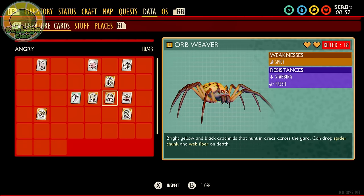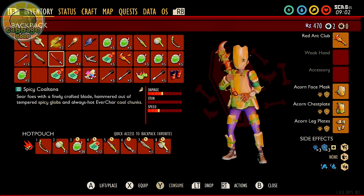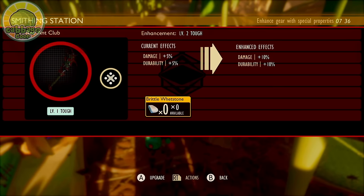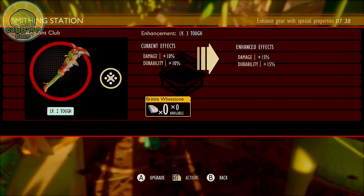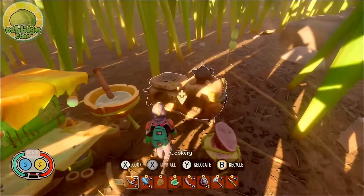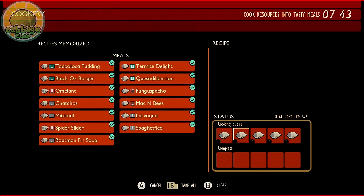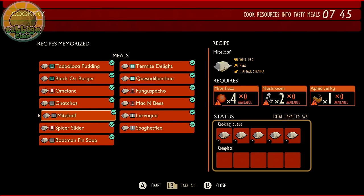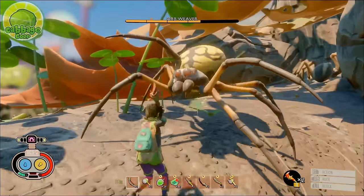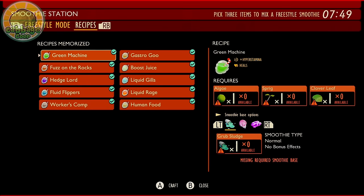Orb Weavers are weak to spicy and resist fresh and stabbing. They are agile and hit moderately hard, so tanky armor like Acorn is recommended. The most viable weapon is the Red Ant Club — upgrading it to plus one or plus two is very helpful. Some general prep is recommended: bandages, smoothies, or roasts. If you're taking on a whole nest of orb weavers, I strongly suggest crafting meals for their powerful buffs. Might Loaf is particularly inexpensive and reduces stamina consumption per attack. As for smoothies, Green Machine or Fuzz on the Rocks are always helpful.